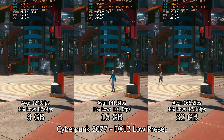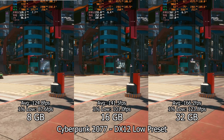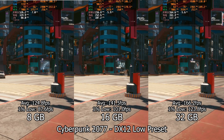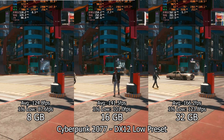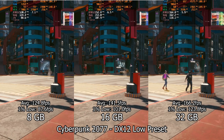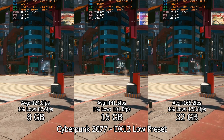Starting with Cyberpunk 2077 running at the lowest quality preset. In this test, we can clearly see the difference between the RAM configurations, with a difference of around 12% between the 8 gigabyte and 16 gigabyte configurations, while having a bigger 20% difference going all the way up to 32 gigabytes of memory.